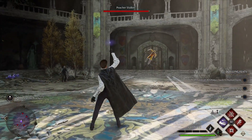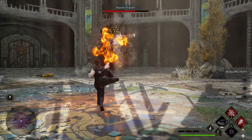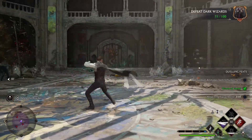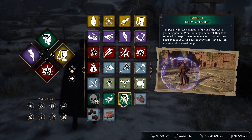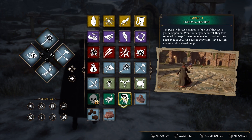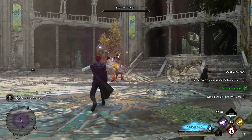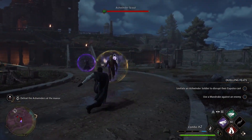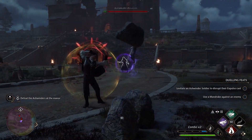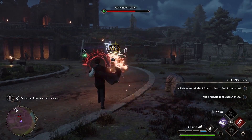Leading up to the release of Hogwarts Legacy I wasn't too impressed with how the combat was looking, but after putting 46 hours into the game I honestly think the combat feels great. Once you unlock most of the various spells and become more familiar with switching between the different blocks of spells, the combat becomes so satisfying. The animations and sound design work really well in tandem with the DualSense controller — I'm playing this on PS5 — to give the spellcasting a really satisfying feel. And it's not just a spam fest either, which is what I was initially worried about.